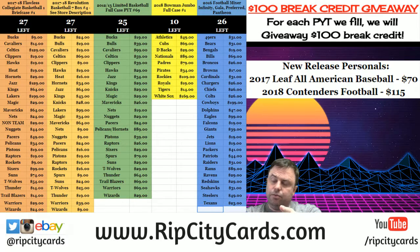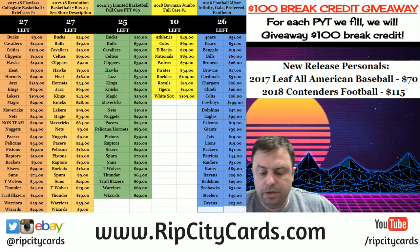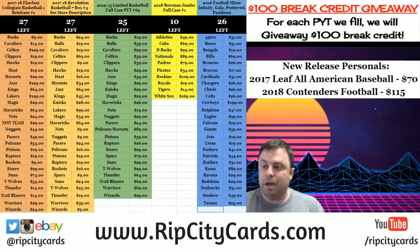Hi everybody, Cardway here. Welcome. We're going to do the Contenders 18 Contenders Pack War, Aussie-style rules. Six people enter, everybody gets to keep their pack. Each pack has an autograph in it. We're going to take each of those autograph cards and look at the first letter of the last name. Whoever's got the closest to A is going to win a second box. It's that easy.